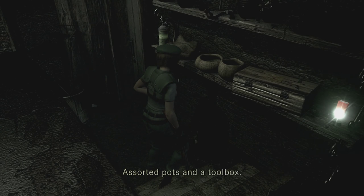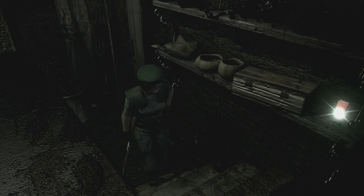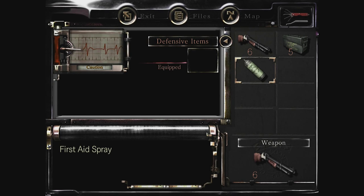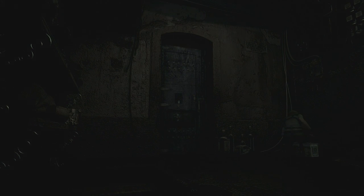I didn't click on the door — I didn't even know there was a door there. So let's go back inside. There's a battery pack as well to pick up there. So we'll get the assorted pots and toolbox, and get the first aid spray — here we go. I think we'll use this because it's gone orange, so it's one away from being in danger, so we're going to use it, it's going to heal us to full. I'm going to get this battery pack. There's some shotgun shells on the ground there as well, which is really convenient for the weapon that we're holding. Take the shotgun shells, yes please.